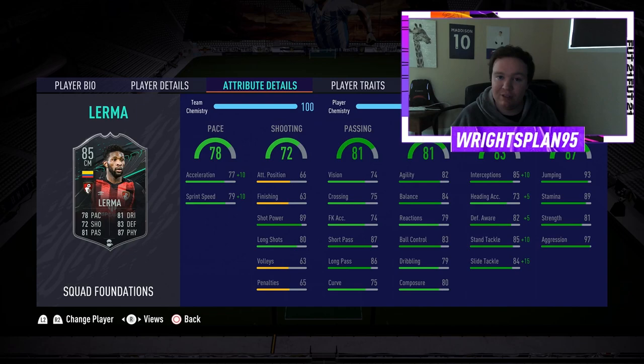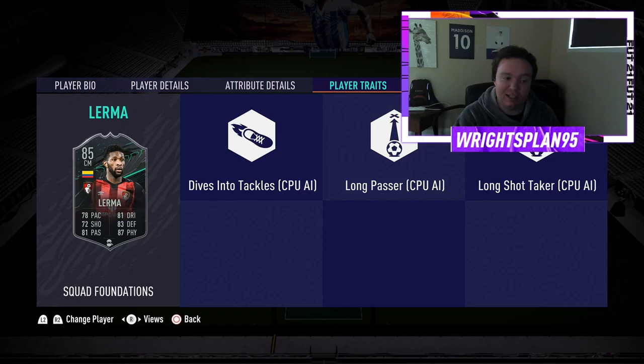And finally physical: 93 jumping, 89 stamina, 81 strength and 79 aggression, which makes him aggressive. Player traits: he dives into tackles, he's a long passer and a long shot taker.